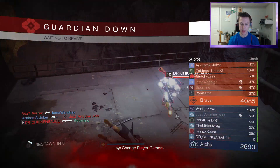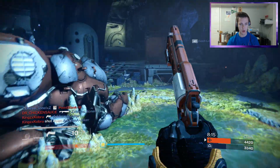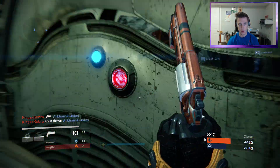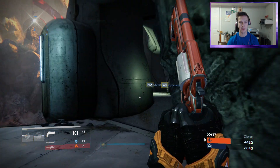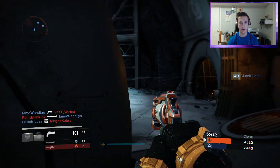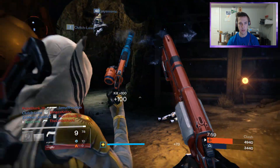That threw me off so hard — why would you Titan charge like that? I'm still looking for a god roll Palindrome. My ideal roll for a Palindrome would be Icarus along with Hidden Hand — yeah, Icarus and Hidden Hand. But I'm probably never gonna get that because RNG hates me.